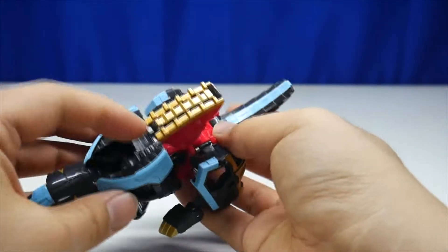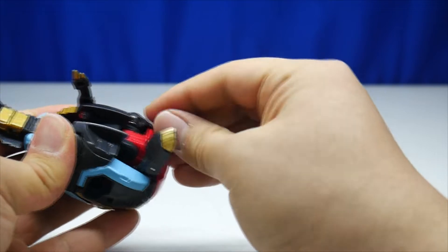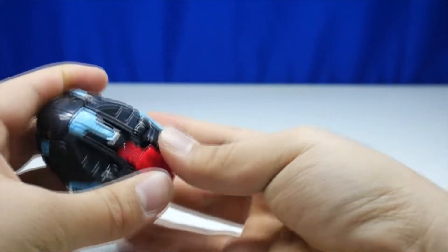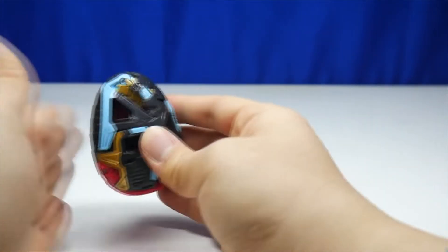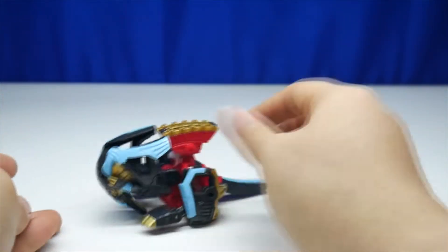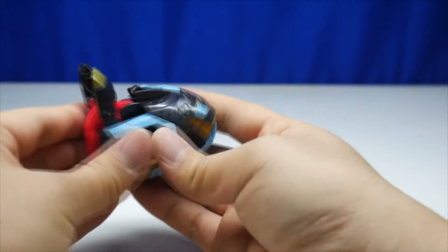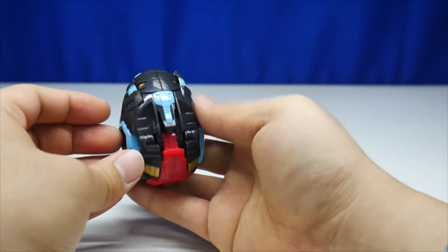To transform this thing back: fold that up, in, in, in, and in here. Double-fold these feet, click that in. Make sure everything clicks in together. Standing egg mode — okay, let's try that again. I think I got it — yep, egg mode.